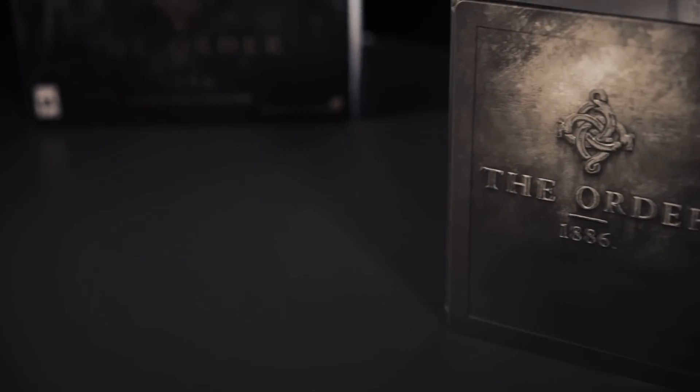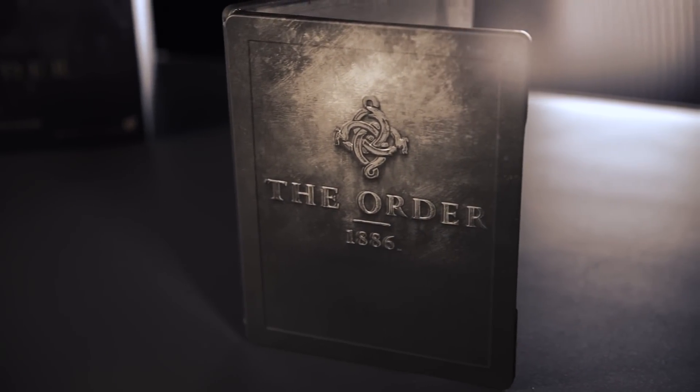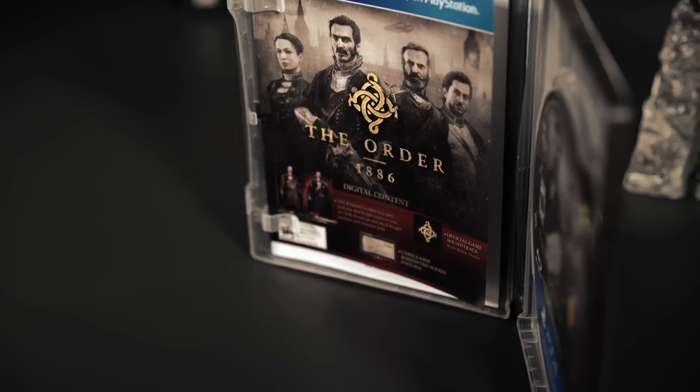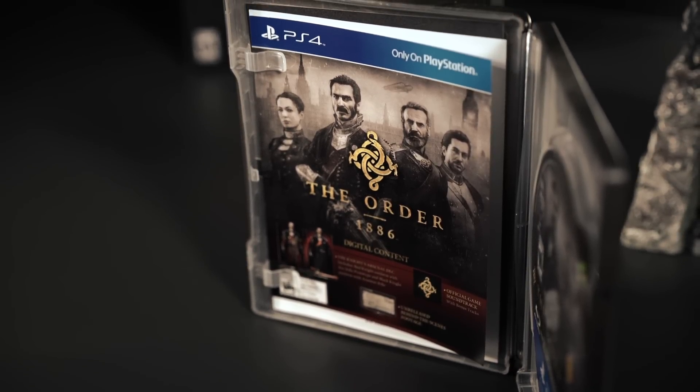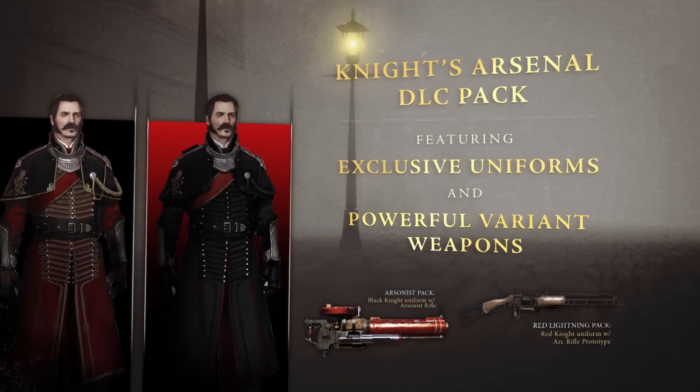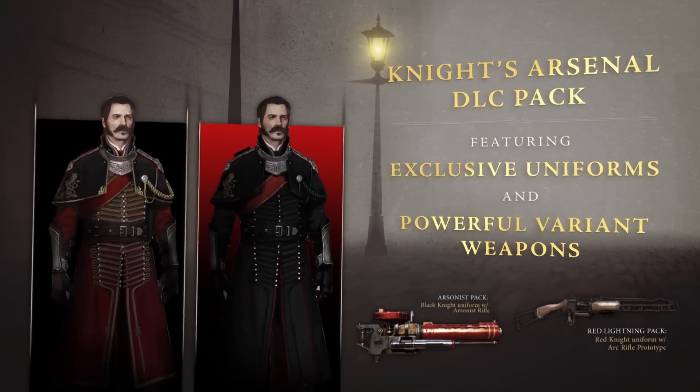It all begins with this — the Collectible Steelbook Edition of The Order 1886. If you delve deeper into the Collectible Steelbook case, you'll find a wealth of extras, including some DLC that's going to get you two exclusive costumes and two exclusive weapon variants: the Prototype Arc Rifle and the Arsonist Rifle.